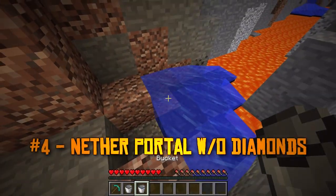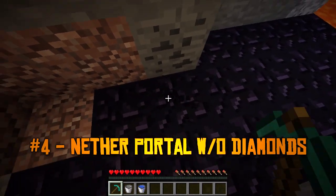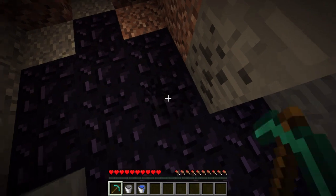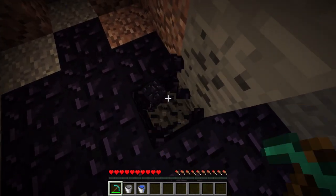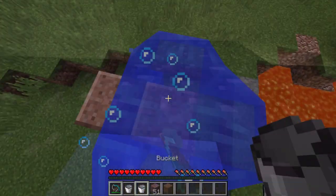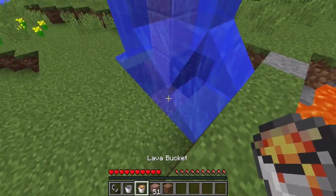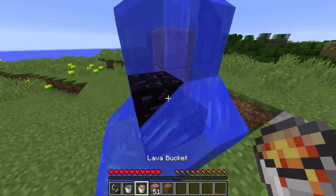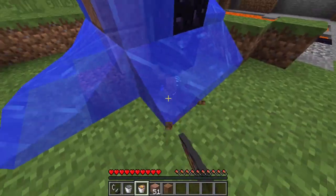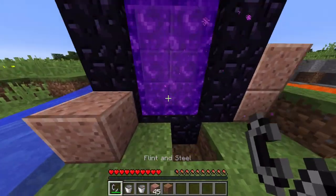Did you know that you don't actually need diamonds to get to the end? Traditional Minecraft mechanics would suggest that you need to mine obsidian in order to get a nether portal, to get blaze rods, and then be able to go to the end — and of course, mining obsidian requires diamonds. But if you want to save a lot of time getting to the ender dragon, just get a water bucket and find a lava pool. From there, you can actually shape out a nether portal by placing lava on the ground and having water turn the lava into obsidian, making getting blaze rods a whole lot easier.